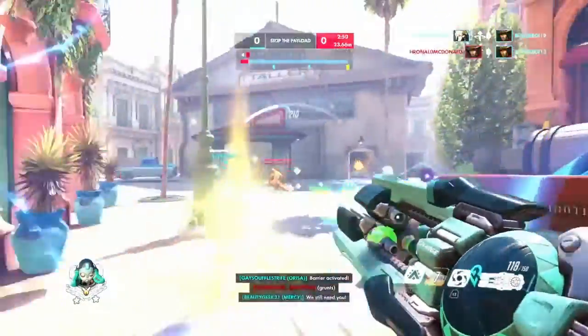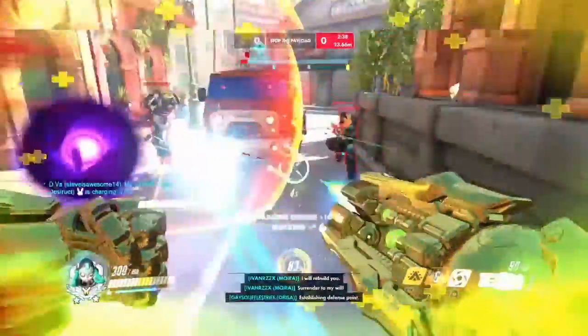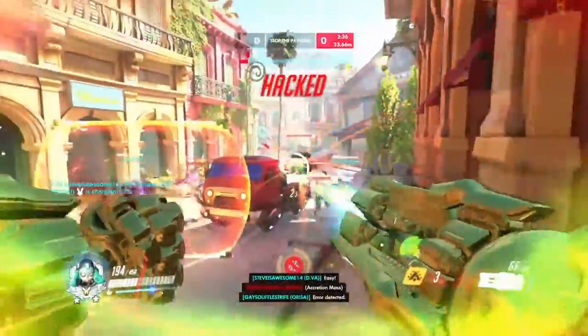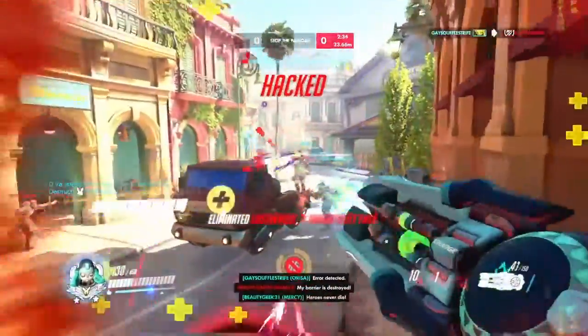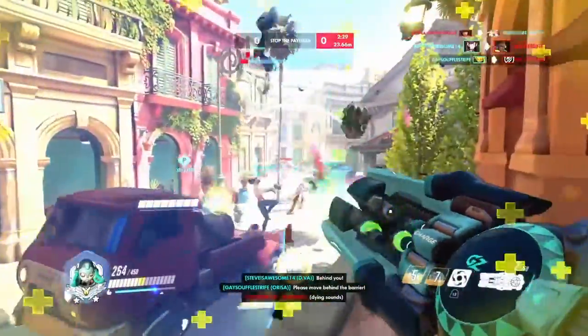Bioluminescence won't help you find other players, but it also won't help other players find you — so you need to position yourself away from enemy fighters. The best uses for this ability are to communicate and to mate. Communication is pretty self-explanatory: you can use Bioluminescence to talk to other players, signaling danger or finding other players to party up with.